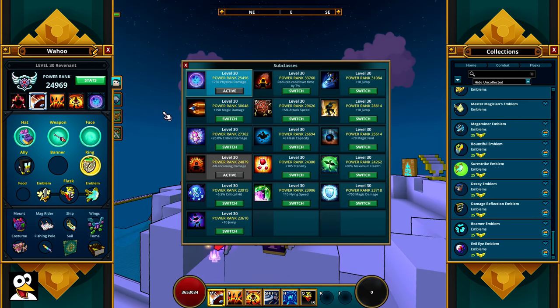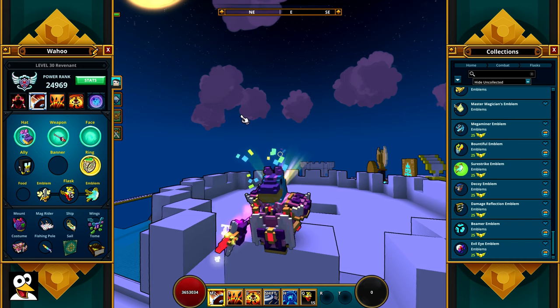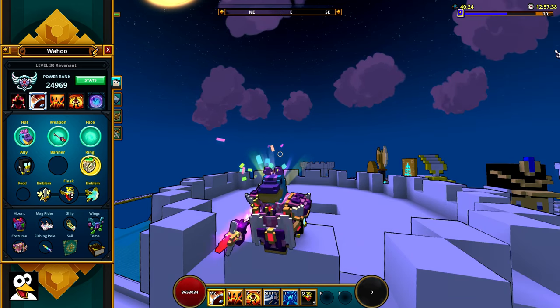For the Revenant subclass, you want to use the Revenant subclass itself because of the attack speed proc. When it procs, you hit faster and also gain an extra 750 physical damage, which is a nice bonus. The proc is very nice and gives you amazing attack speed.